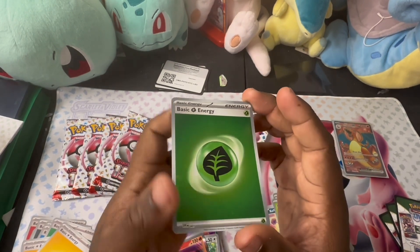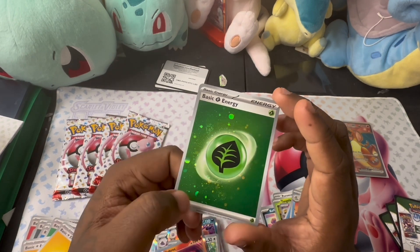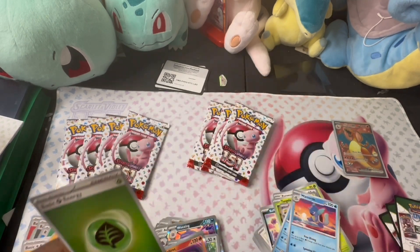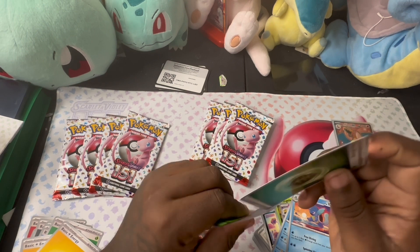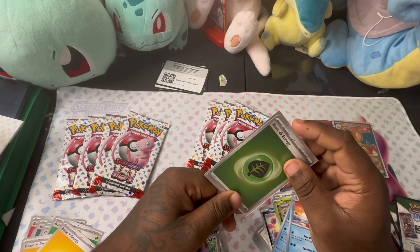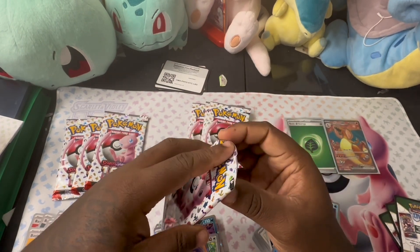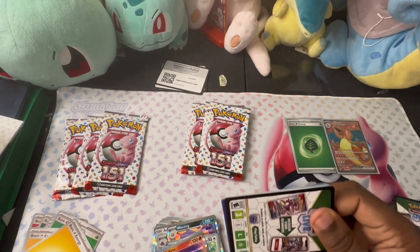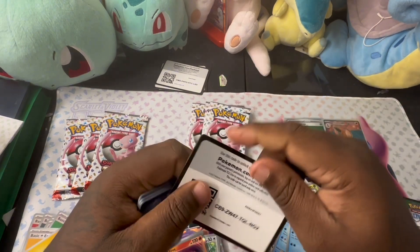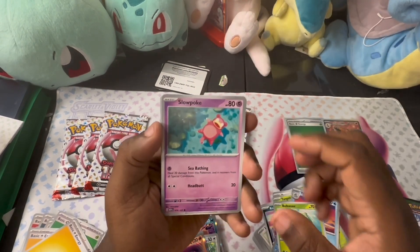Okay, we got one holo energy with the swirls — I see two swirls right here. I want to sleeve this Charizard up. I've got so much going on on my desk, it doesn't make any sense. I got Pokémon stuff, I got Vanguard stuff — if y'all play Vanguard. A whole bunch of stuff going on. I need to organize it much better.